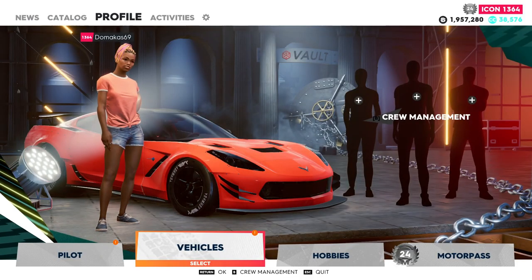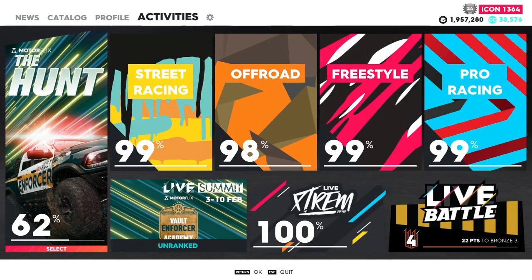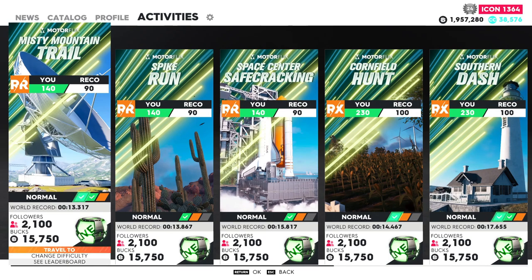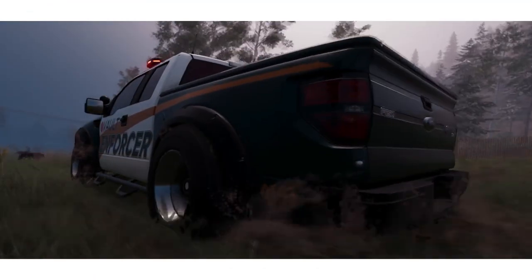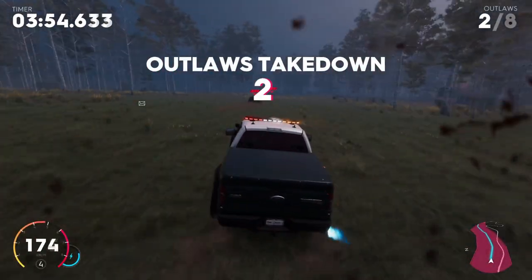First, open your activities and go to the new Motor Pass races. Here we have Misty Mountain Trail — this is the race you can grind for crew credits. You need to have an interception vehicle, which is really cheap; I think the bundle is about 300 thousand. You can do this mission anytime you want. What you need to do is just take out these outlaws, and that's it. It's really fast — you can do this race in 30 seconds.